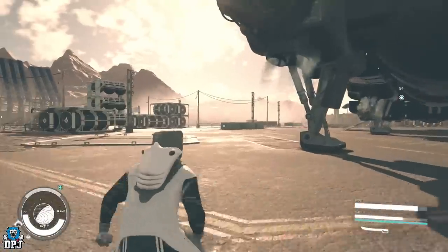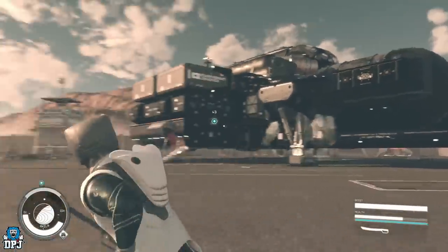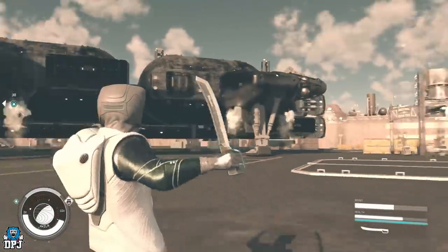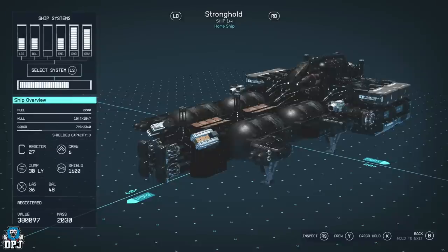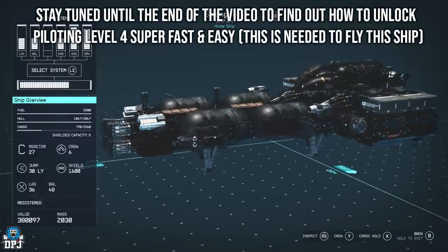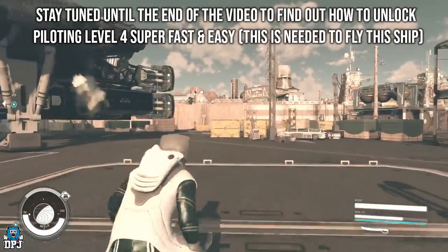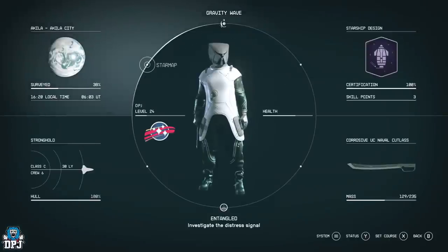Look at the size of this thing. All I've done to it is color it black — I haven't done anything else and it is an absolute monster. It's called the Stronghold. Look at the shield, the jump, the crew members, the cargo capacity — this thing is a beast. Now it does cost a pretty penny, but there are so many glitches in the game you can get your credits back in about 10 minutes.